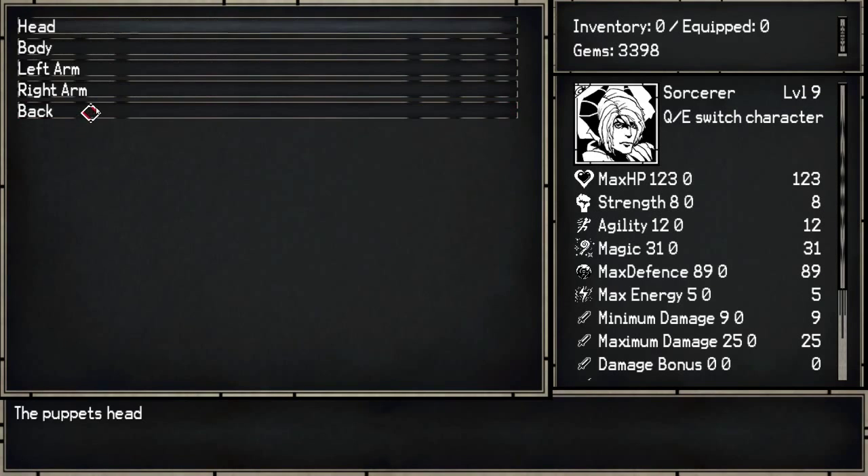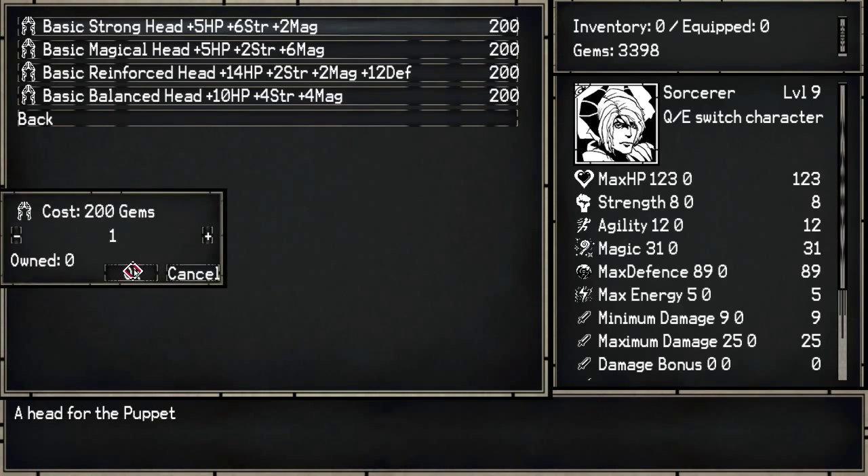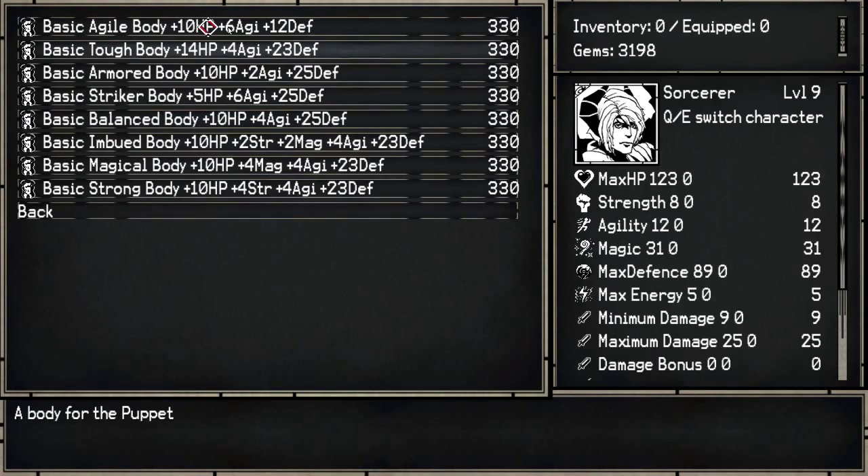I want him to be pure damage. Six strength, two magic — I don't really want magic, but that 12 defense is tempting. I'm gonna go with a basic strong head. For the body, lots of defense. There's a 23 defense option — yeah, I think I'm gonna go with this one: basic strong body.